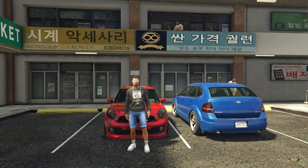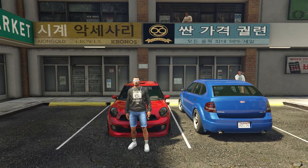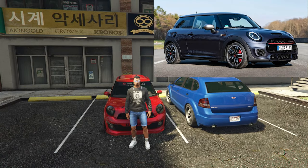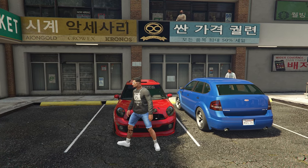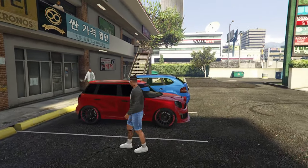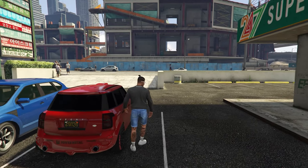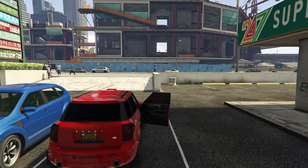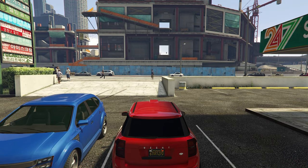In today's video we're going to be customizing the brand new Weeny Issi Rally that came out earlier today. The design is based on a real life Mini John Cooper Works and has a top speed of 116 miles per hour when fully upgraded. However, if you are on next gen you can get this car up to 138 miles per hour with the HSW upgrades, making it the fastest SUV in the whole game. You can buy this car from the Southern San Andreas site for 1.8 million dollars. Let's get into the customization.